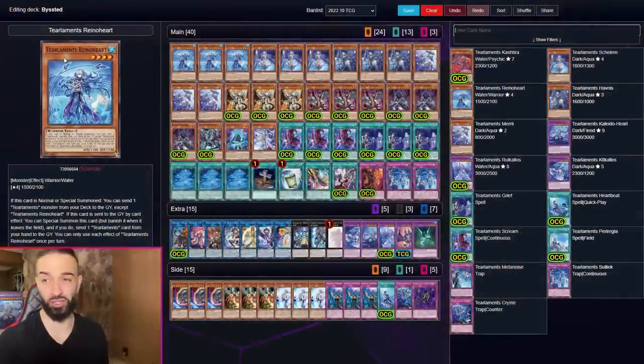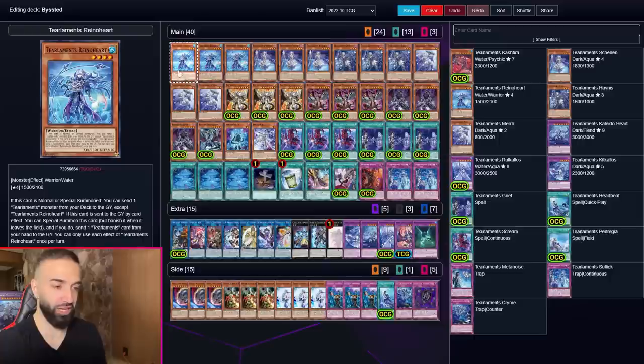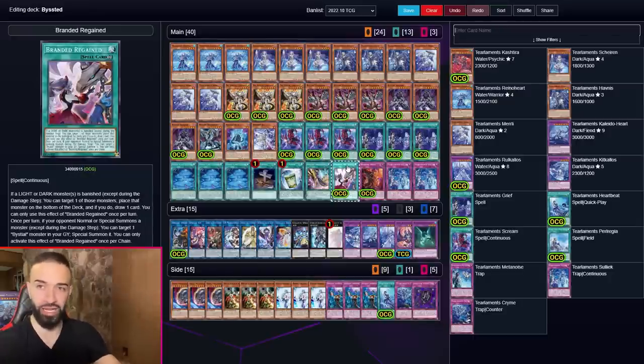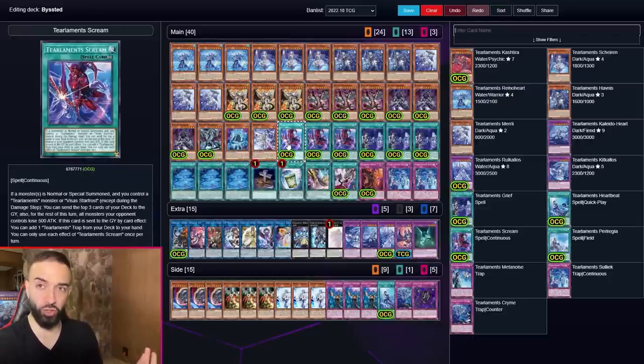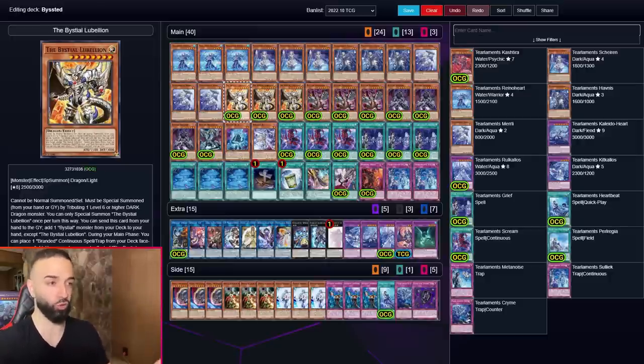First things first, if you look at the deck list, this is a pure Tier Limit deck. You are playing Bisted in a minor Sprite engine but there's a reason for it. The first card I want to discuss is Tier Limit Scream. Stay tuned — I know some people just look at the deck list and leave, but actually listen to this because it will seriously help you in all your duels.